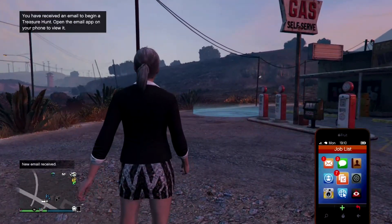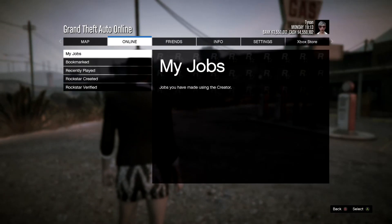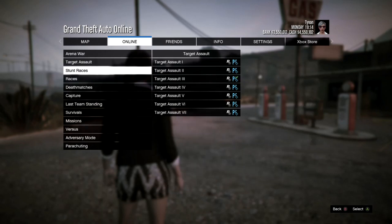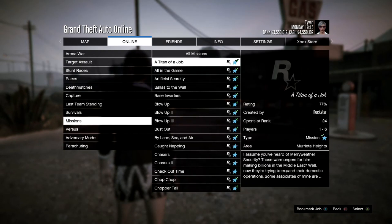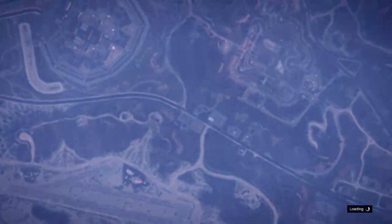This is where you need a friend. Your friend doesn't have to be in the same game as you — he can be in an invite-only or public session. If it's just the two of you in an invite-only session, everything loads much faster, but he can be in a totally different game than you.